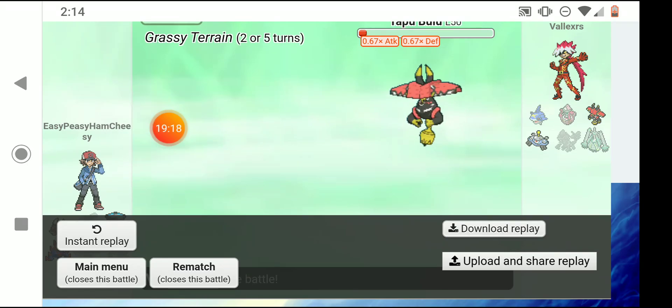I switch to a Grass type and he switches out to Magnezone. Secret Sword is super effective and I outspeed. He switches back to Tapu Bulu — Sacred Sword does a good amount of damage. I use Bloom Doom and get close to finishing off Tapu Bulu but don't quite finish. Anyway, thank you all for coming out to another one of my videos — remember, life's a breezy if you keep it Easy Peasy Ham and Cheesy. Bye bye!